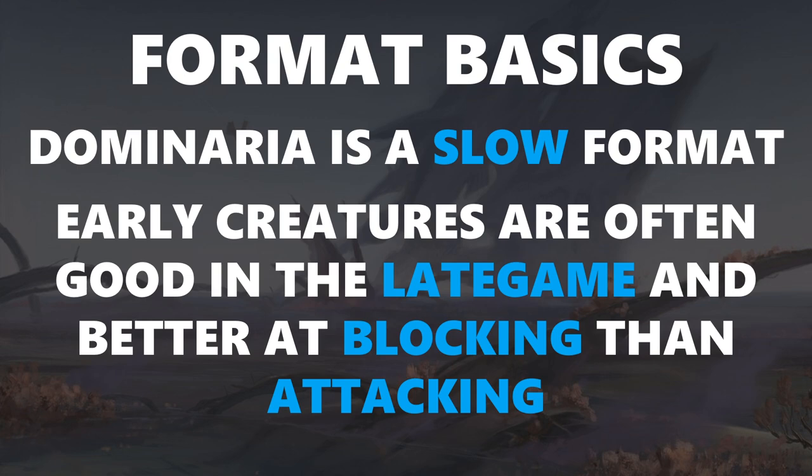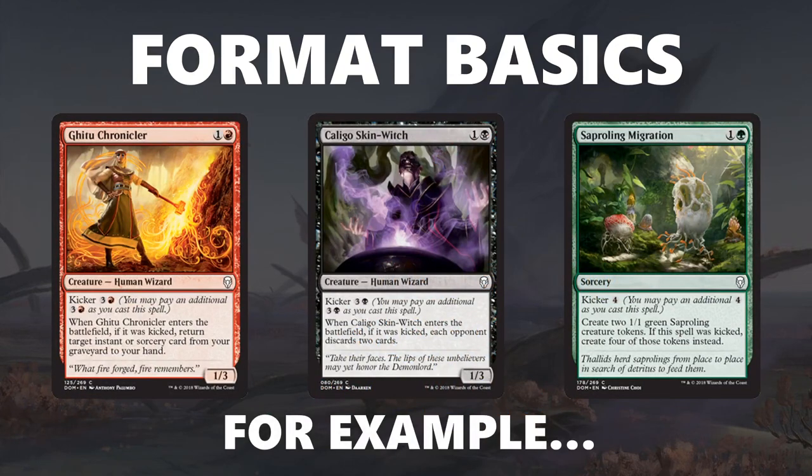This is also partly because early creatures are often good in the late game because of those kicker costs. They are better at blocking than attacking just due to their stat lines, because a lot of them are 1/3s. For example, Giju Chronicler is a two-mana 1/3 that in the late game you can play for six mana to get back an instant or sorcery. A two-mana 1/3 doesn't attack well but does block well, making games go slower. You do need to have these roadblocks so you don't get run over, because there are one or two aggro decks in the format. Similarly, Caligo Skin-Witch is a two-mana 1/3 with a six-mana ability for card advantage, and Saproling Migration's 1/1s are pretty good blockers that chip in on the ground.